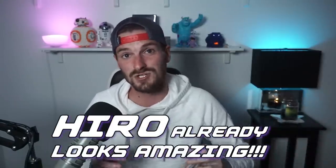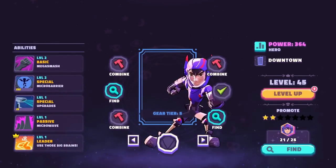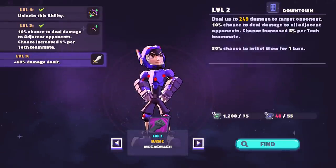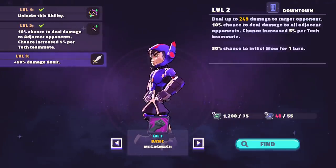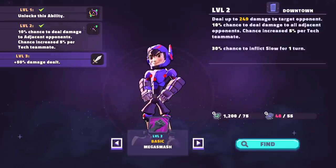He's got an ability that just looks ridiculous on paper and I'm interested to see how it flushes out. Taking a quick look at his abilities, he's going to hit 1,200 damage to a target opponent and a 10% chance to do damage to adjacent opponents, with that chance increased 5% per tech teammate. So it looks like he's going to have a lot of synergy with tech teammates in Big Hero 6.